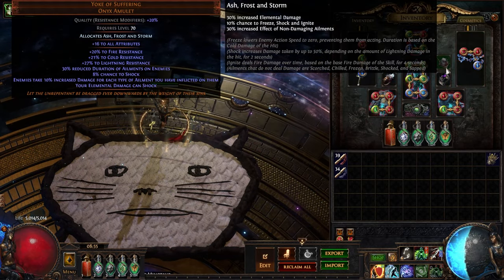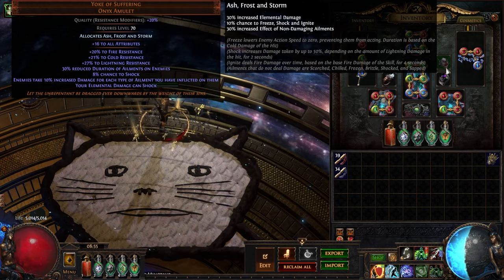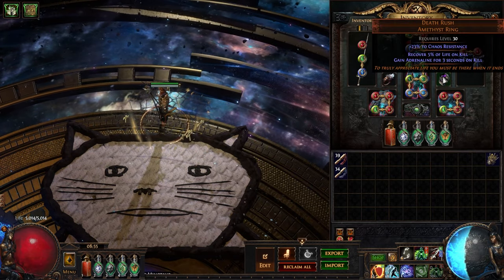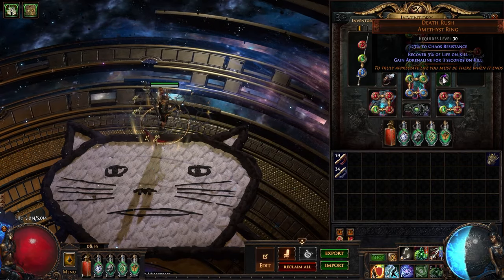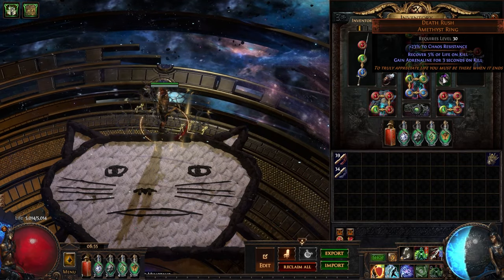Obviously Oak — most insane amulet, not really negotiable, always play Oak. Deathrash — for mapping, Deathrash is the way. I feel like I can't play without Deathrash. It gives you Fist DR, it gives you life on kill, it gives you speed. It's perfect.